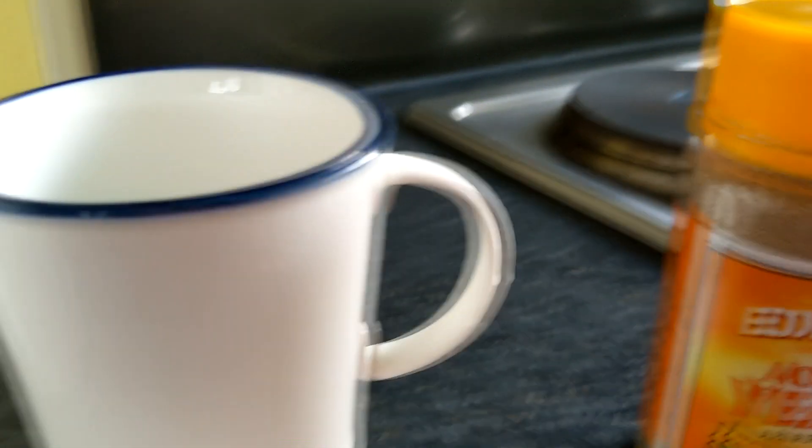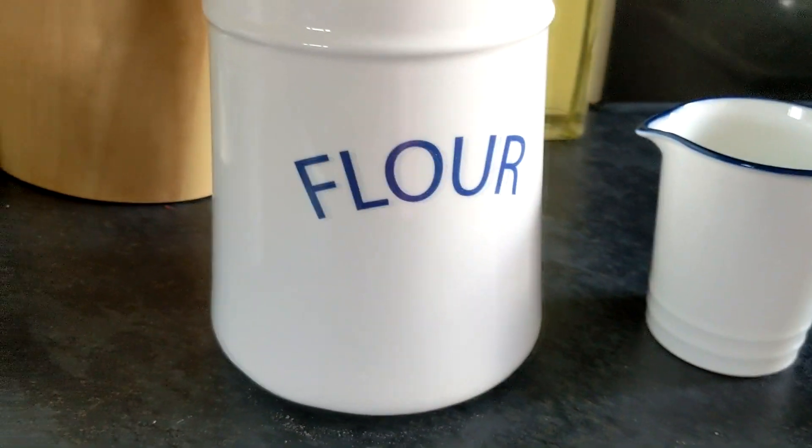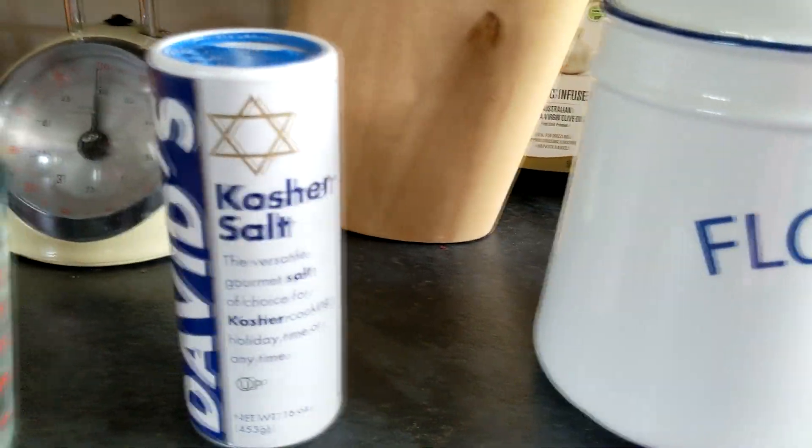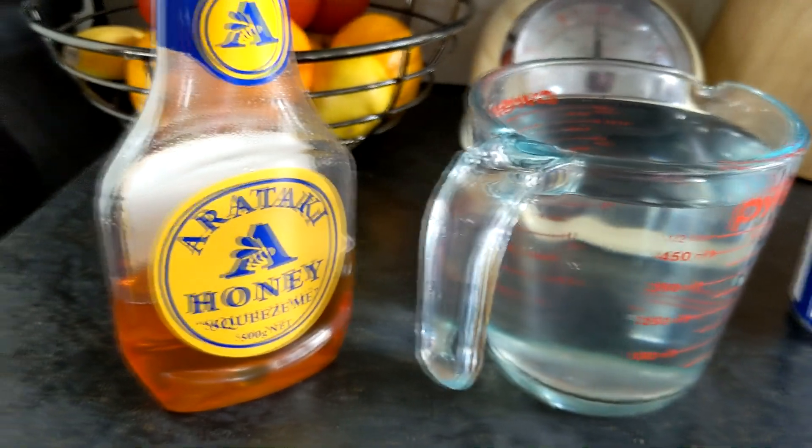To make the baguettes you will need one and a half teaspoons of active dry yeast, 50 mils of warm water, three and a third cups of plain flour, two teaspoons of kosher salt, two and a quarter cups of cool water, two tablespoons of honey, and two tablespoons of cornmeal.